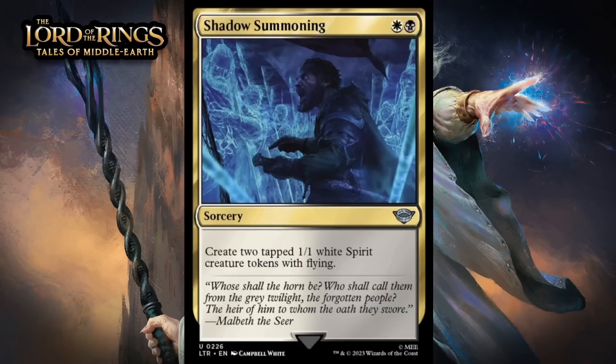Next up, it's Shadow Summoning, which for a white and a black is an uncommon sorcery. Create two tapped 1/1 white spirit creature tokens with flying. Getting two 1/1 flyers for two mana is a nice rate, though it is a problem that they enter tapped. One of the nice things about a card that makes multiple bodies is that they're good whether you are ahead or behind, but this one's not going to be very good when you're behind since they can't block that first turn. Still, if you play this on turn two, it's going to do a great job of pressuring your opponent — giving it a C+.